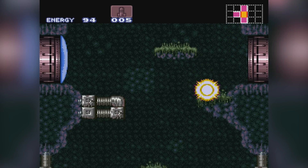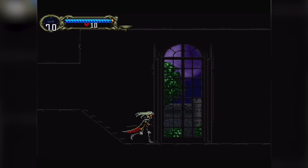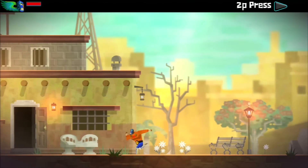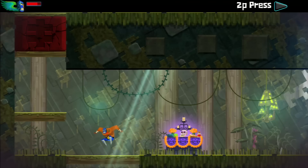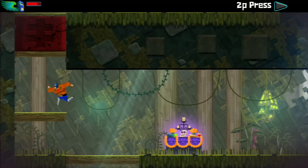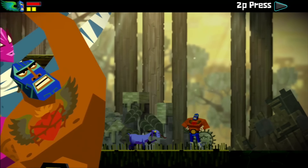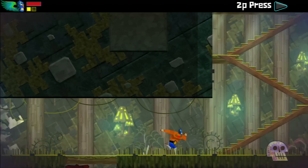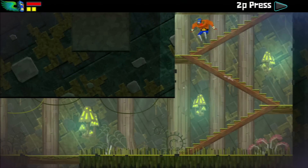There are now loads of these games, including Metroid and Castlevania of course, as well as Shantae and Shadow Complex and Strider and Guacamelee and more. But they all generally do the same thing: bits of the world are completely inaccessible until you get the next power up. Meaning that these games aren't truly about exploration at all — you're still on a predetermined path, only there's a lot more backtracking.